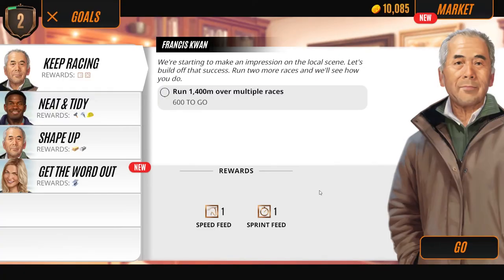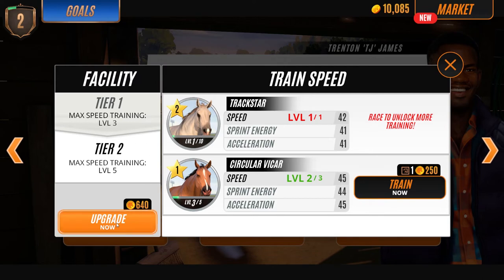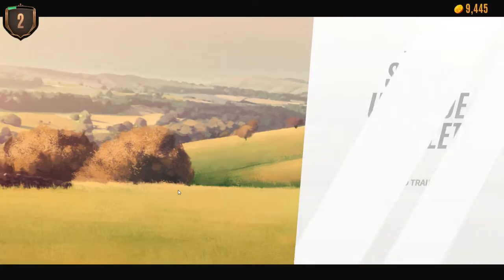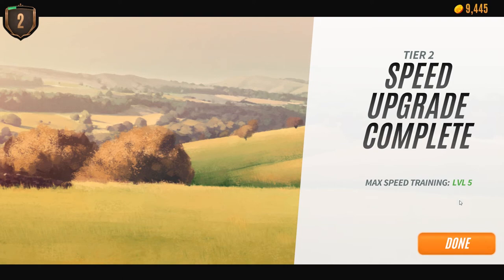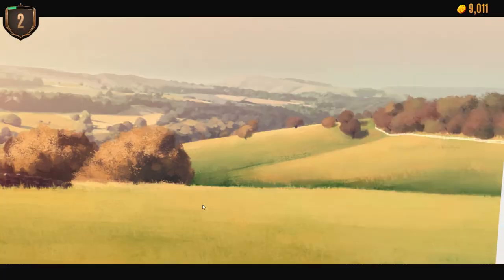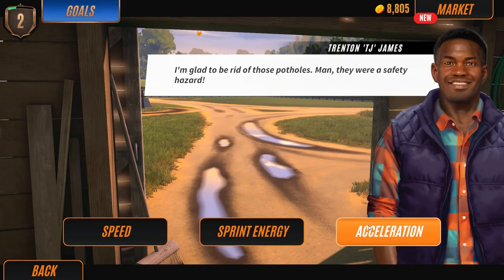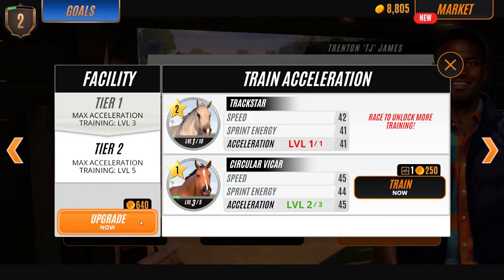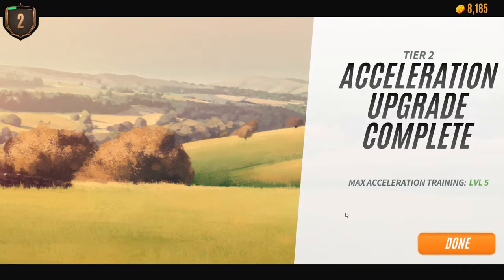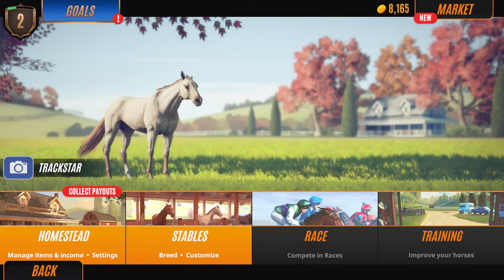Let's go to the training area and see if we can upgrade anything. We can upgrade to tier two, so let's upgrade now. Max training is level five. We're going to upgrade all the facilities. Sprint energy upgrade complete.